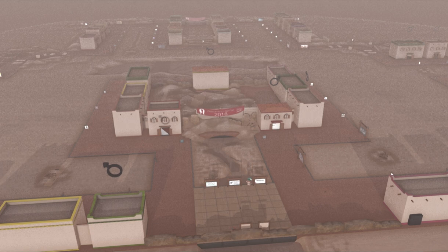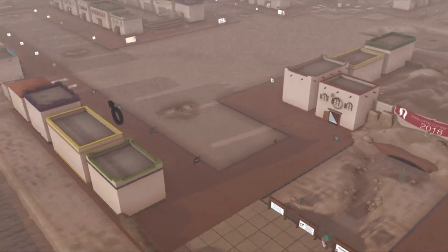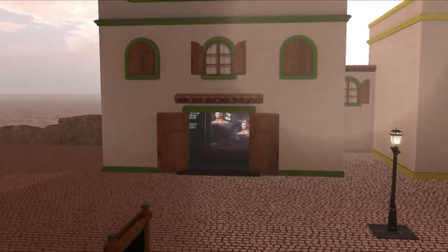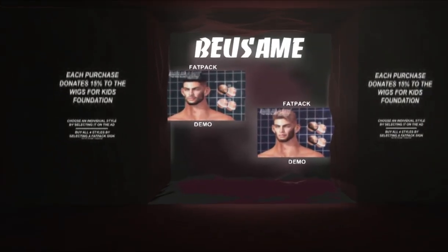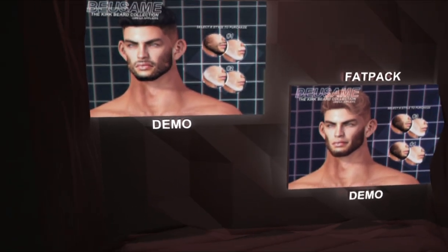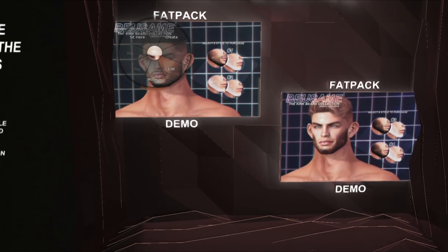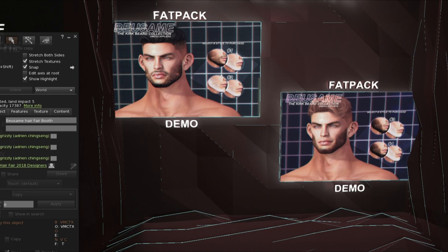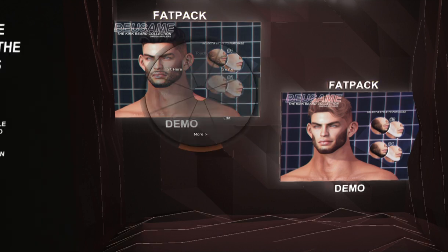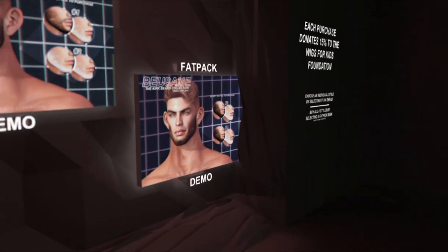It brought me up from five to seven FPS, which isn't much better. But let's go over here. We're going to start on the left-hand side first if you teleport into the sim. It's like a mail store, and we have Busame. These are hard names. And these are beards — how cool! The Kirk Beard Collection. They're both the same thing, so if you buy it, it looks like you buy the whole thing. And it's 15% for Wigs for Kids. Very cool.